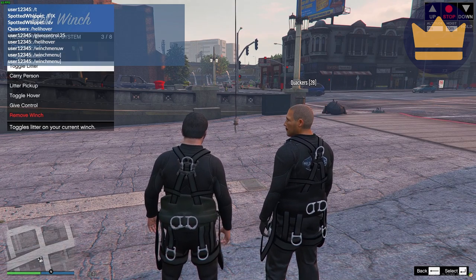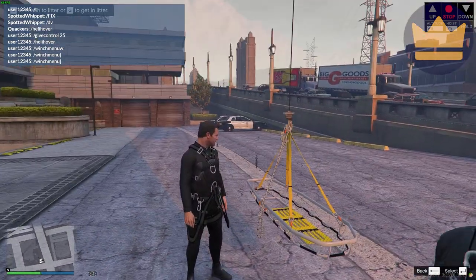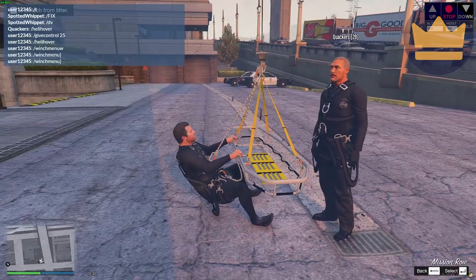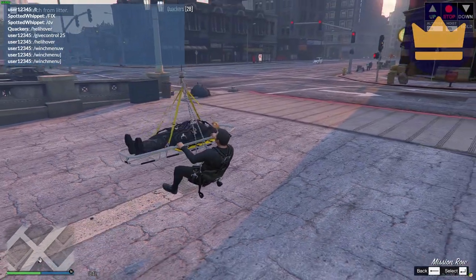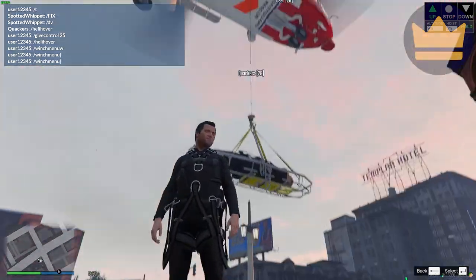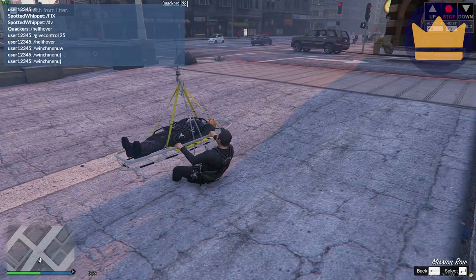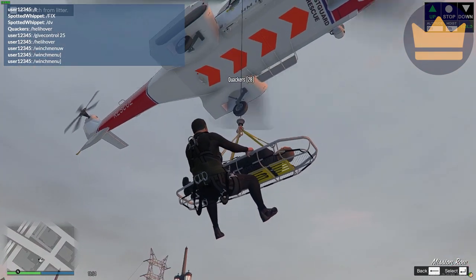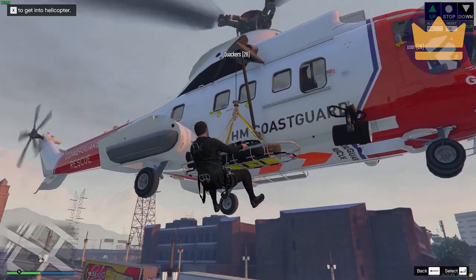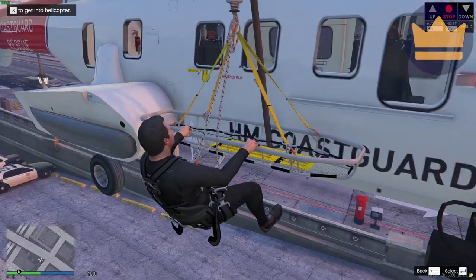I'll get rid of the basket now and toggle the litter. The way the litter is used is slightly different — you spawn it through the menu and no longer attach yourself with the litter to it. I can now attach myself like this, Mr. Quackers can get in to the litter, and I can get off independently from him. I can send him up if I want, or bring him back down. If I attach to the litter and head all the way up, I can actually drop him off in the helicopter — if he presses X he can get into the helicopter.